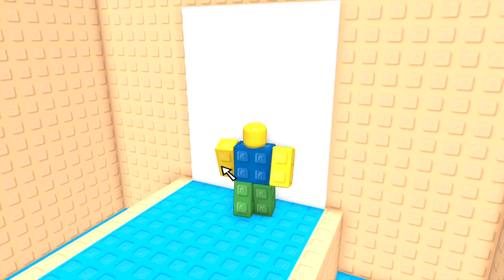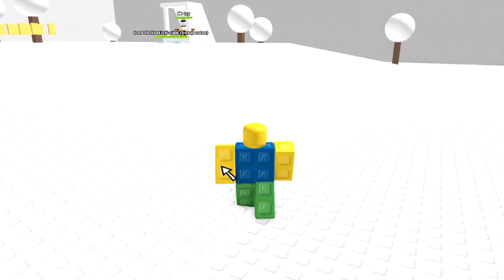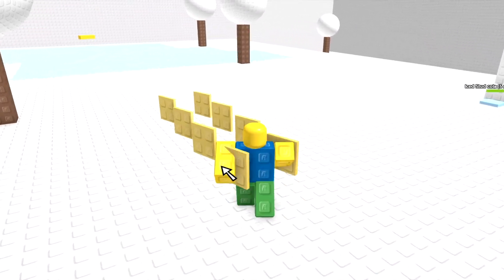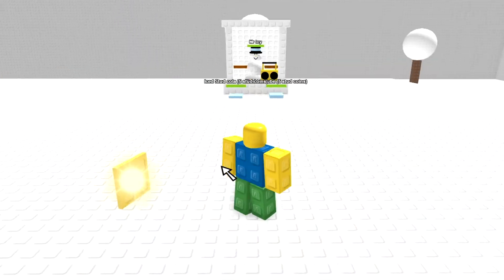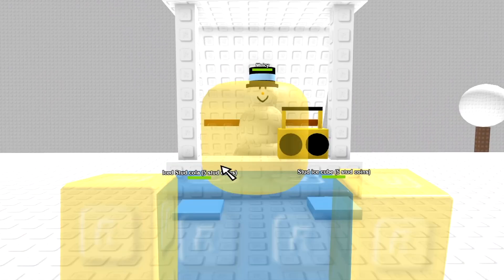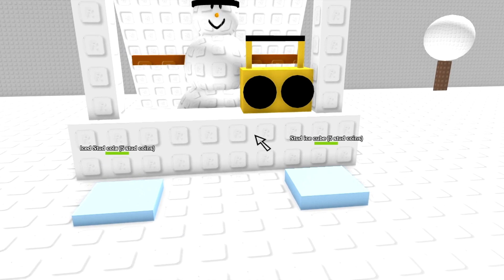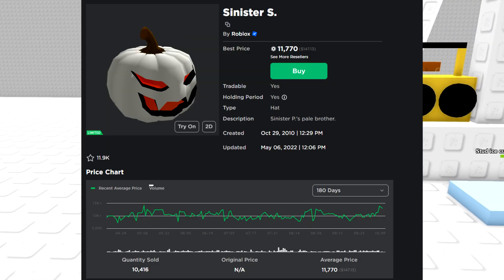This was the first instance in years where an off-sale item would go on sale again after Roblox had stopped doing it for such a long time, as well as the first time Roblox would make a Sinister Pumpkin limited besides Sinister P. As of today, during the month of October, you can get this pumpkin for 10,000 Robux.